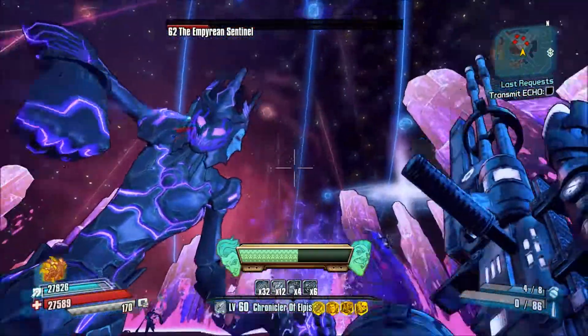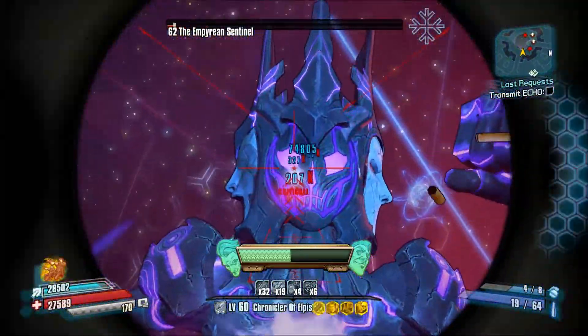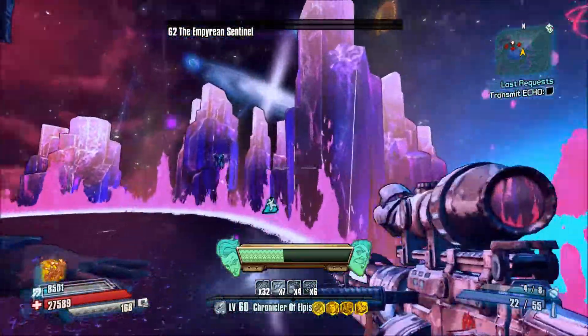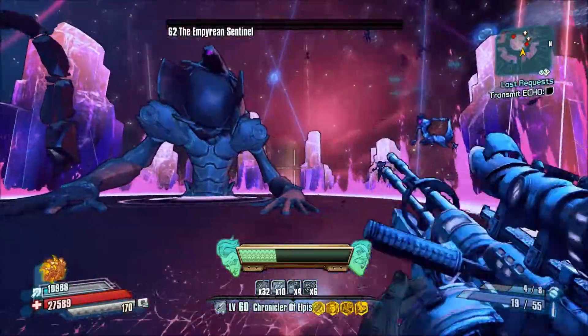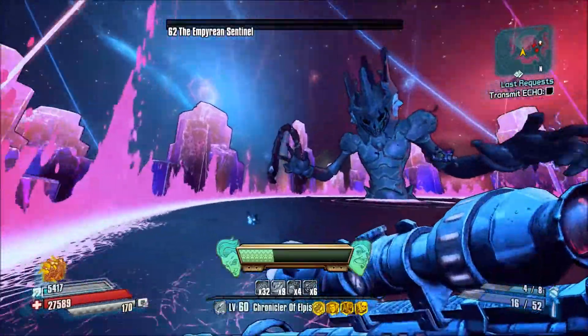I also wanted to show this with the Droog against the Hyperion Sentinel, because really the Droog is an excellent sniper rifle for boss violence. You get a lot of crit damage and a lot of DPS coming out of this particular sniper rifle.